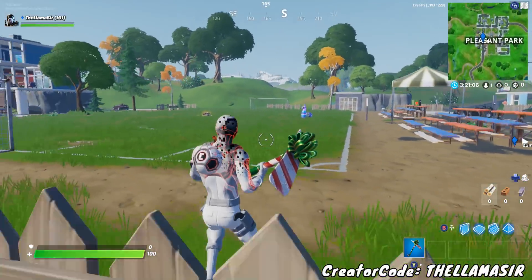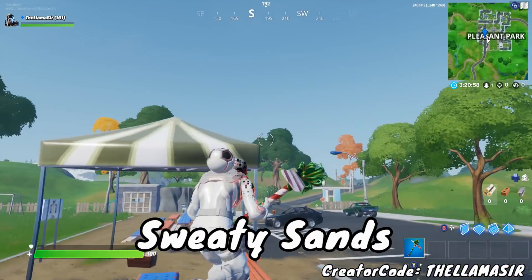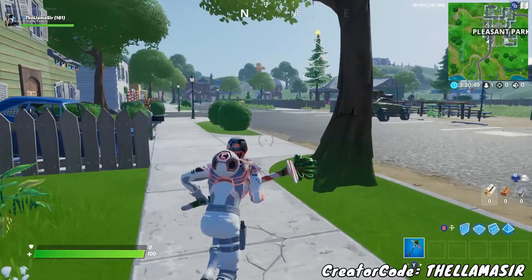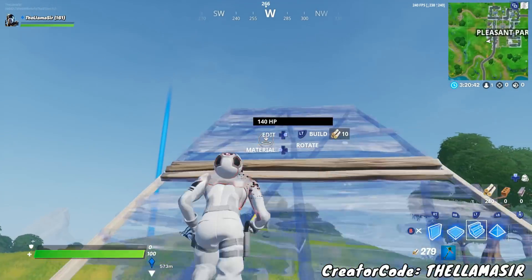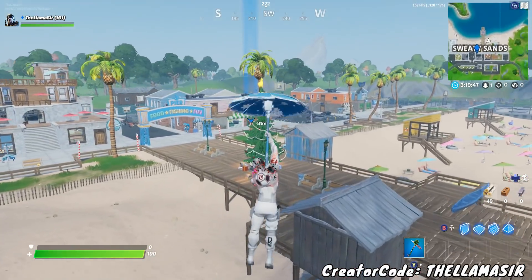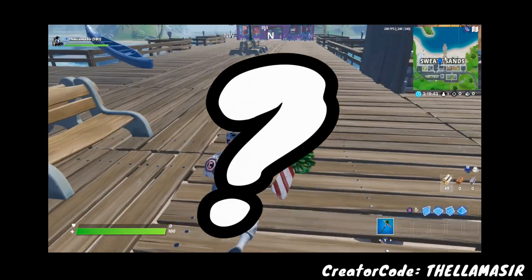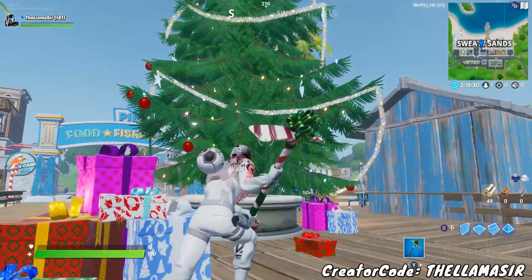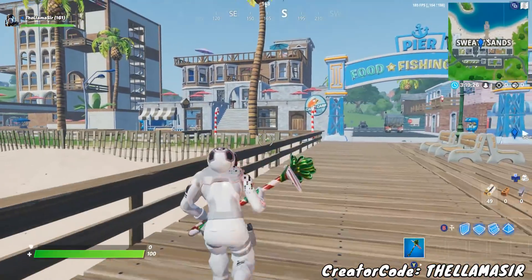After that, you're going to want to head over to Sweaty Sands, which is a bit to the right — a little over to the west on the map. In Team Rumble, you're going to want to get some materials to build up and use your glider to move over there faster. As we're going over towards Sweaty Sands, this tree is specifically on the pier. Land right here and you'll be able to find the tree. Again, remember to use an emote to dance at it and get that one done.